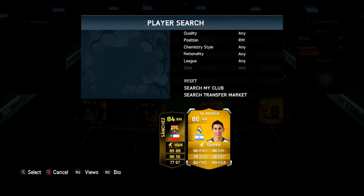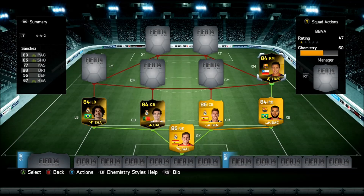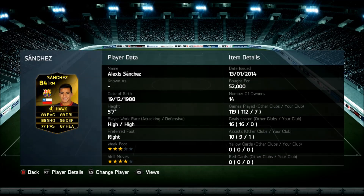Then we have in-form Sanchez and Di Maria. I prefer in-form Sanchez, but Di Maria is just the same - high rated as well. I put Di Maria on my subs. Sanchez is absolutely a main player, really good pace. You can just run him on the wing, cross it, and be a little sweaty beast. Hawk chemistry style to give him even better shooting. He's so so good.